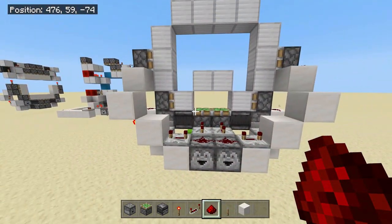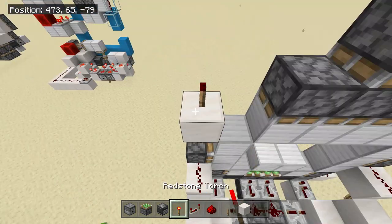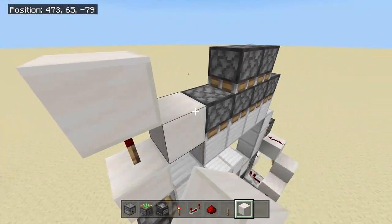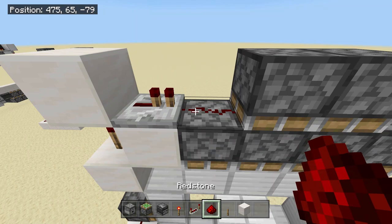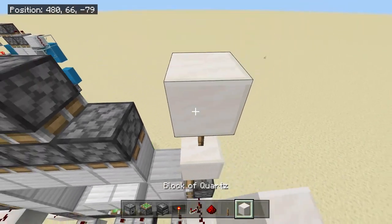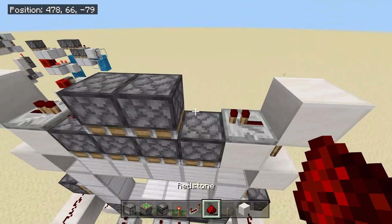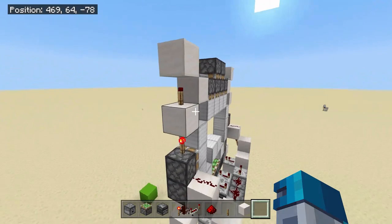It should be looking something like this. Place a redstone torch on top of this sticky piston with a block on top of it, another redstone torch on top of that with a block on top of it once again. Take a block to the right with a redstone repeater coming out of it, put redstone dust on top of that. Do this to the other side: a redstone torch, a block on top, another redstone torch, another block, a block to the left this time, a redstone repeater, and then redstone dust on top of that.